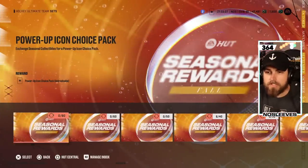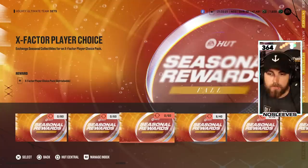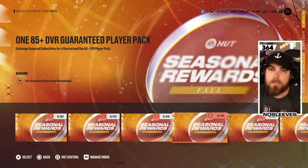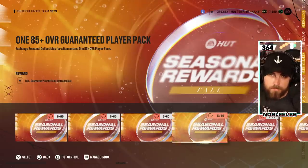I want to talk quickly about the seasonal rewards. I would focus the first month on the X Factor player choice pack — if you don't get Connor McDavid, one more shot early on is probably worth it. Then there's the 85 overall guaranteed player pack. If you can rush out and complete all the challenges to get as many of these as you can, there are not that many cards at 85 overall and above in the game yet, so you might pull a base Connor McDavid while the player pool is still limited.